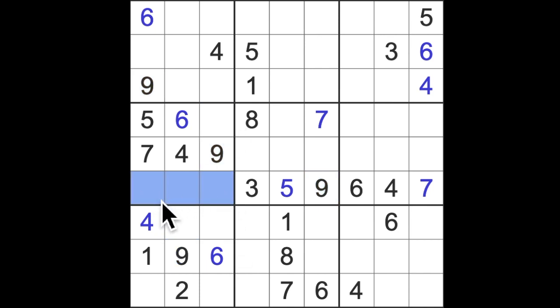One, two, and eight — so the missing number here has to be a three. One, two, and nine. So the one down here, one up there — that's a one. One, two, and three.